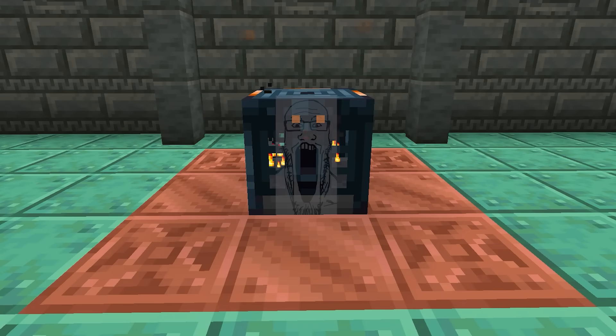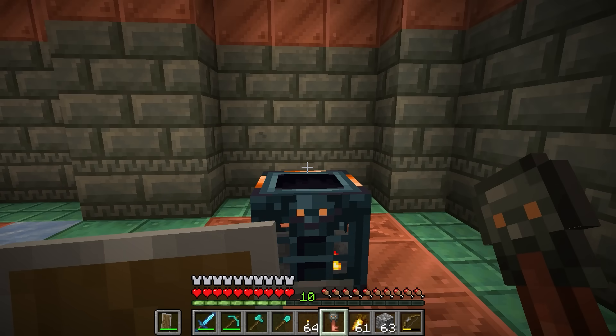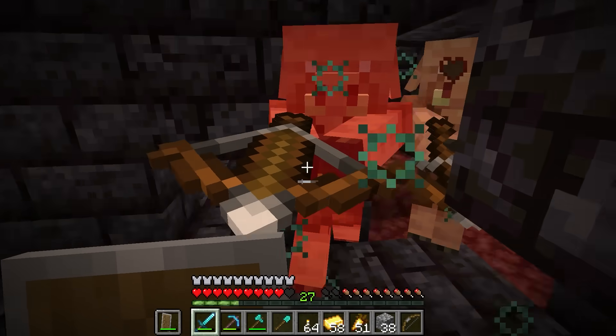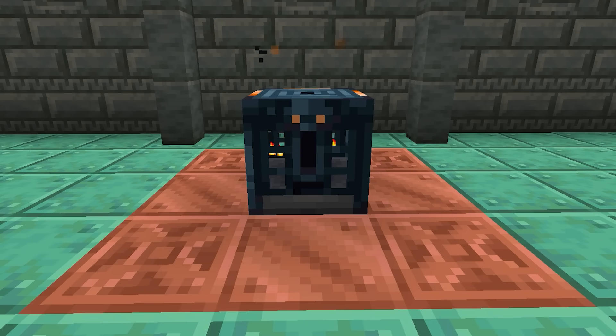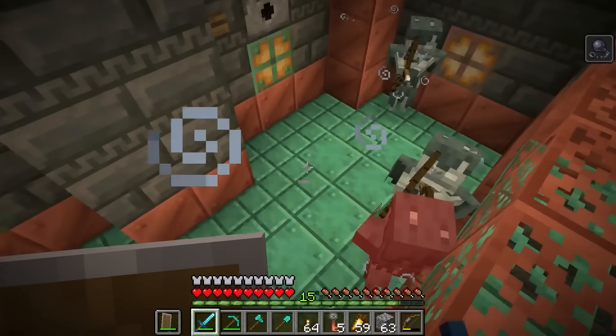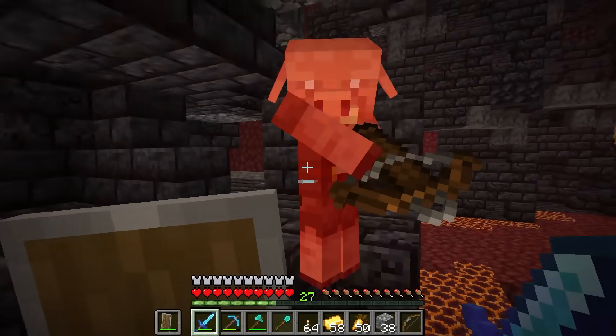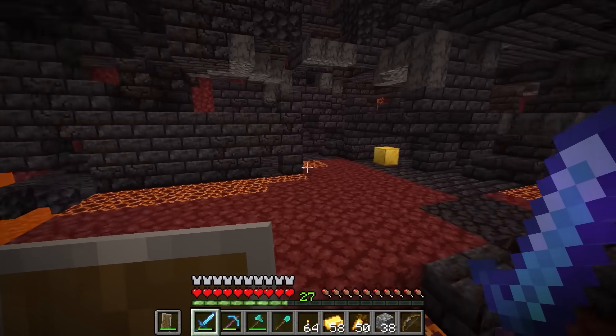That block is the vault. At first this just seemed like a mildly interesting inclusion, but upon thinking about it more, I think this block has the potential to fix my single biggest problem with the entire game. But what is the vault and what is the problem I think it could fix? The reason I want to talk about this now is because the problem I have hasn't been resolved yet, but as snapshots are still happening, it could be solved if enough people want it.